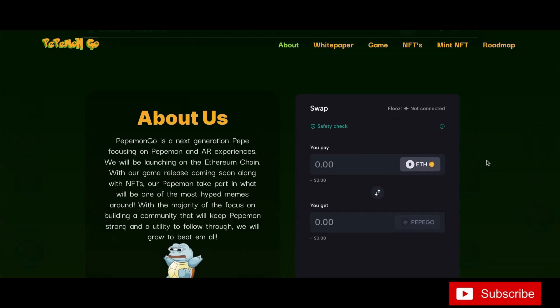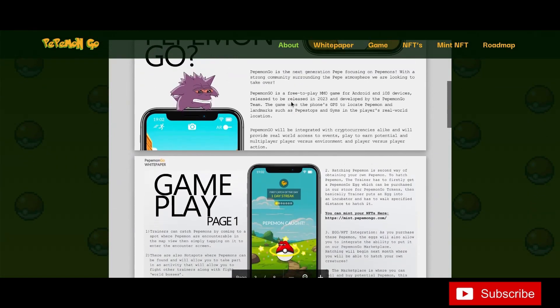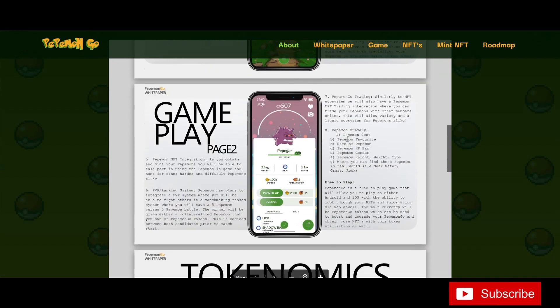You'll be able to come and buy and swap through their trade interface right on the Pepe Mon Go website. Get in here and read all the information — it's really interesting.